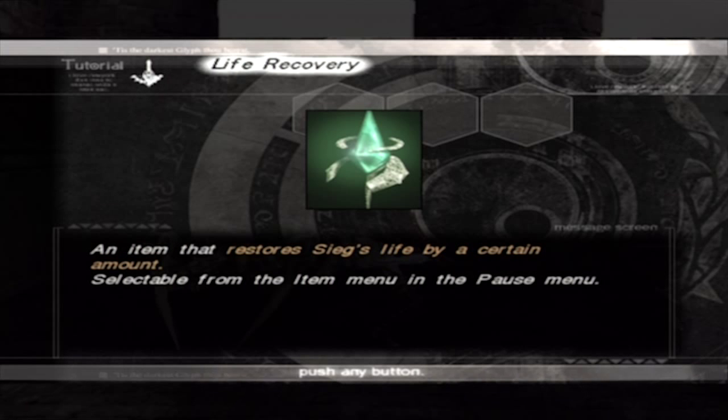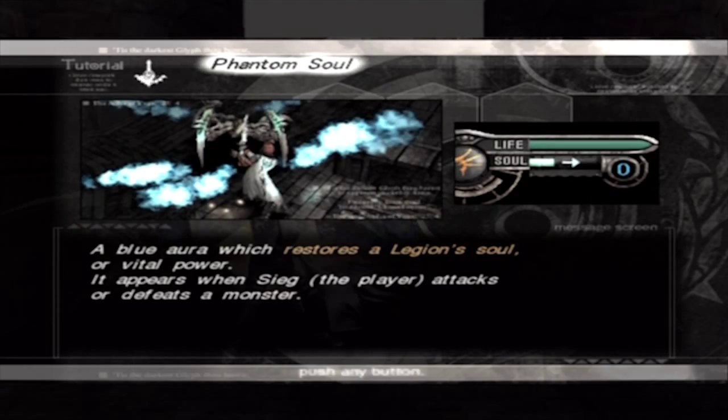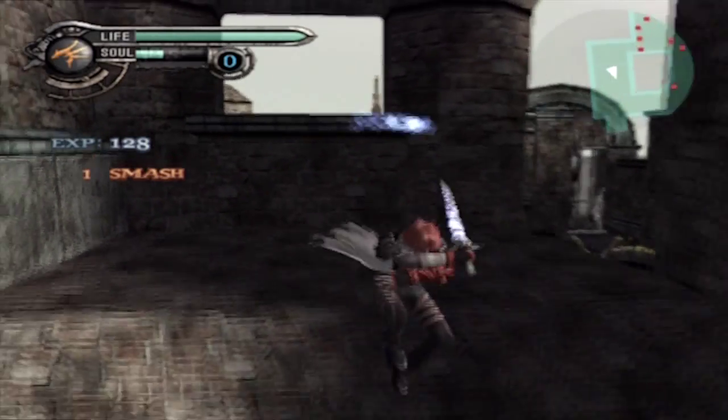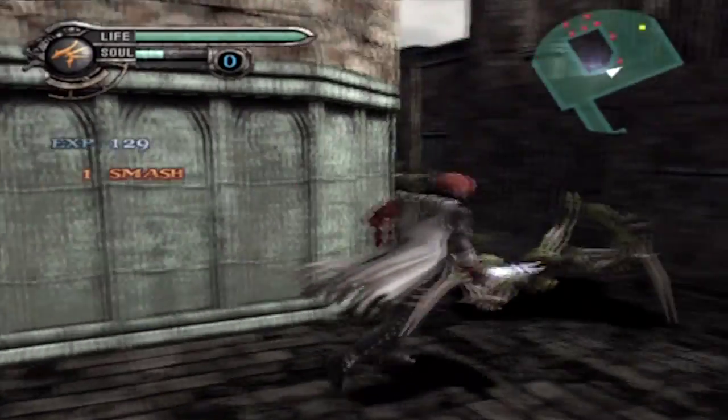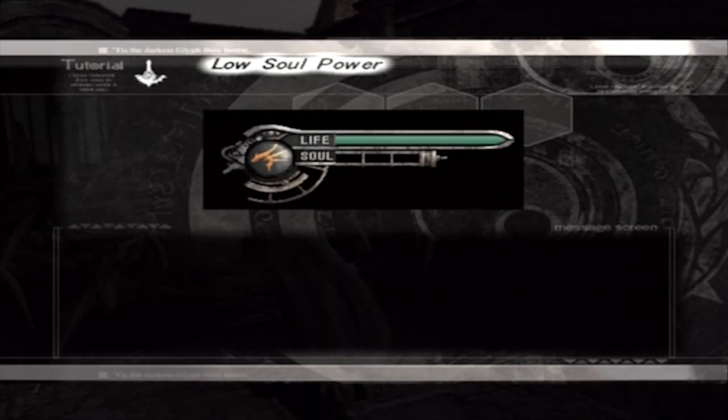Life recovery — an item that restores Sieg's life by a certain amount. Selectable from the item menu. Oh okay, so you don't actually collect it and get life — you actually have to select it and then get life. Phantom soul — a blue aura which restores a Legion's soul or vital power. It appears when Sieg attacks or defeats a monster. So basically when you kill someone you get some soul and then you can summon someone. Makes a lot of sense.